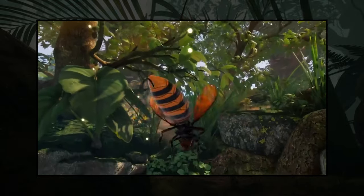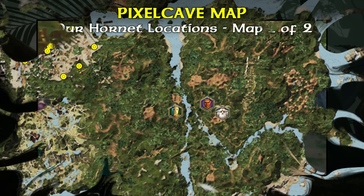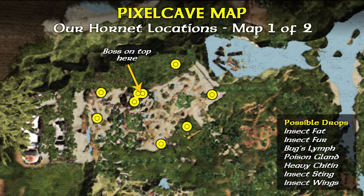If you're looking for more interesting Small Land content, do check out our channel. Now, to our pixel cave map — we will show you two areas. To be able to zoom in a bit more, first up are the grey lands or sewer area. In the northwest, there are nine regular hornets, and for good measure we also marked the hornet boss.